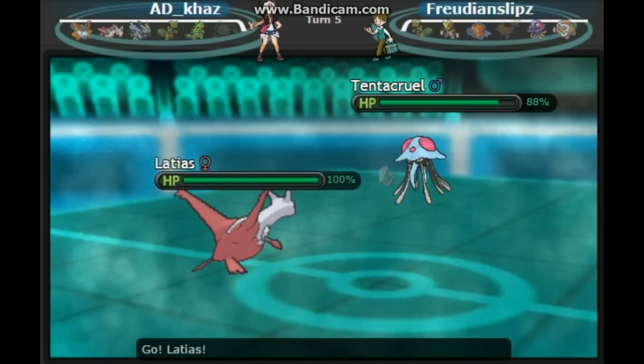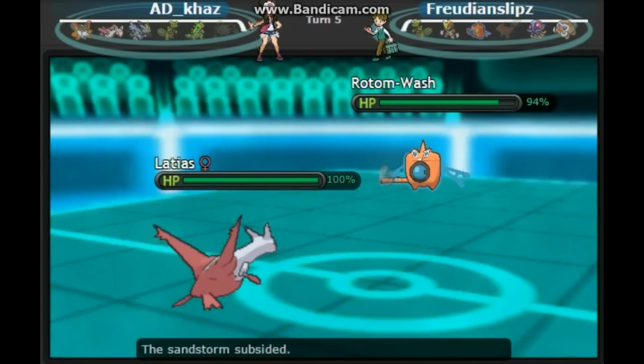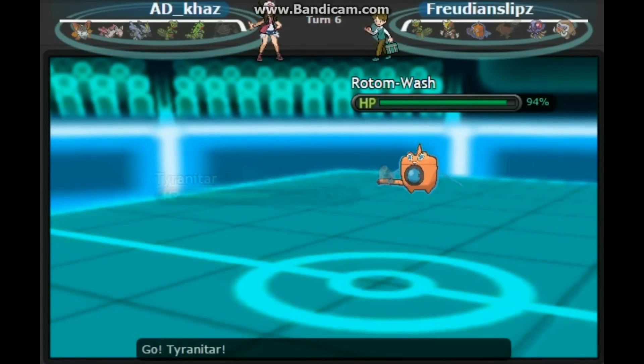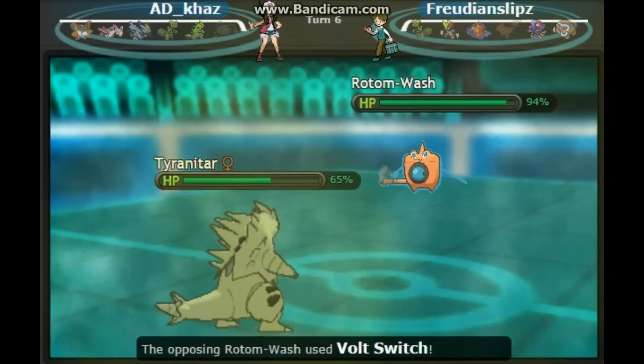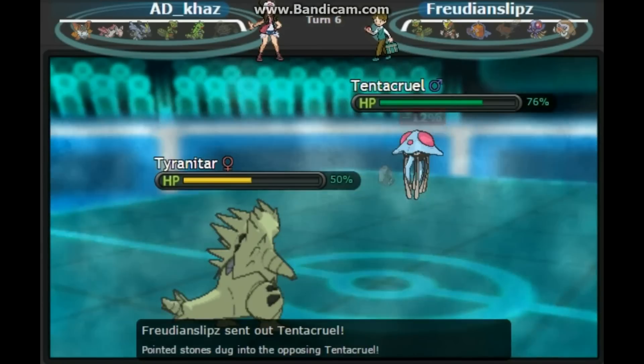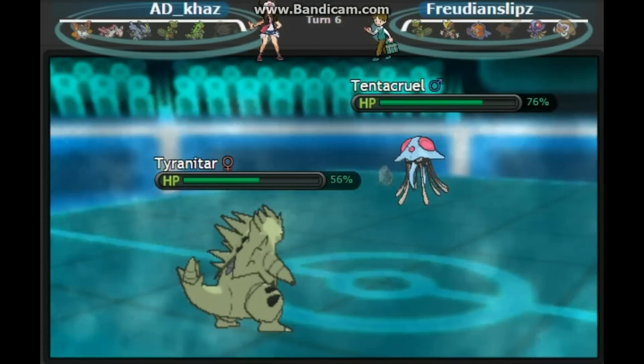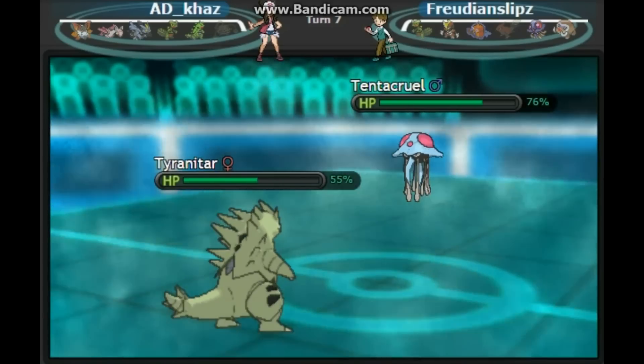Now Fairthorn can't do much to this Tentacruel, so I'm going to switch to Latias, because Latias can hit it with Psyshock, which hits it on its really bad physical defense. He goes into his Rotom, so I'm going to make the double into my Tyranitar, predicting him to double into his Bisharp, but instead he goes into his Tentacruel. I don't really care — this thing can't do much to Tyranitar, it can only Rapid Spin, so I'm just going to kill it with an Earthquake.